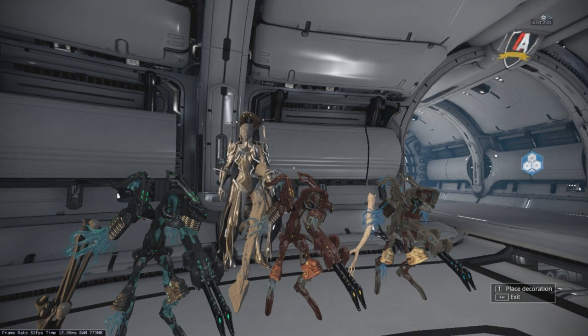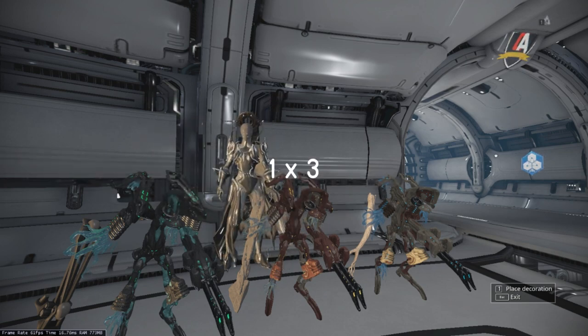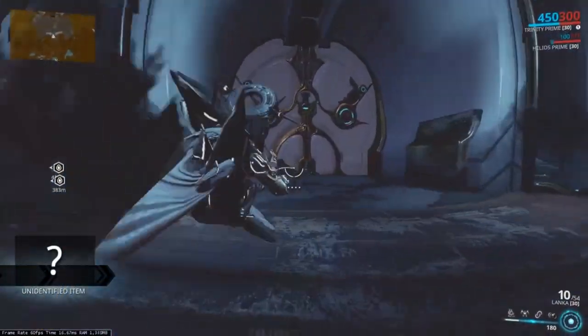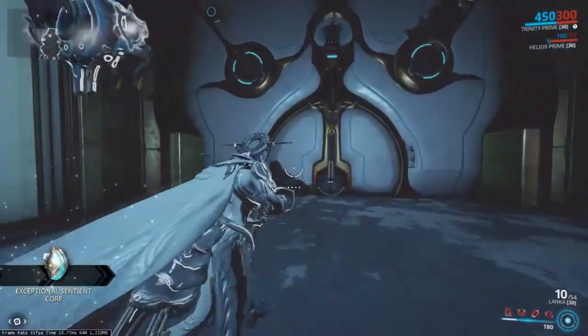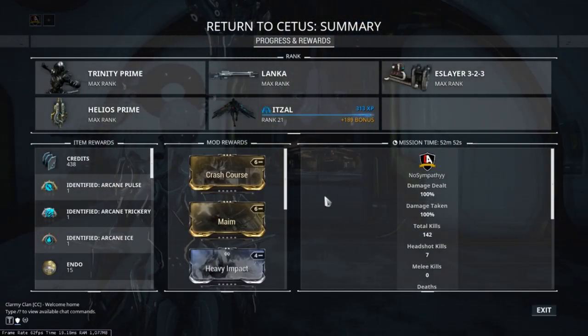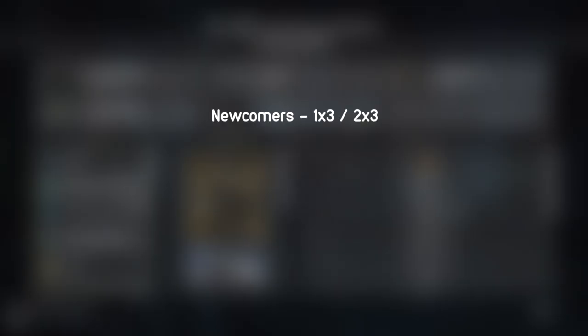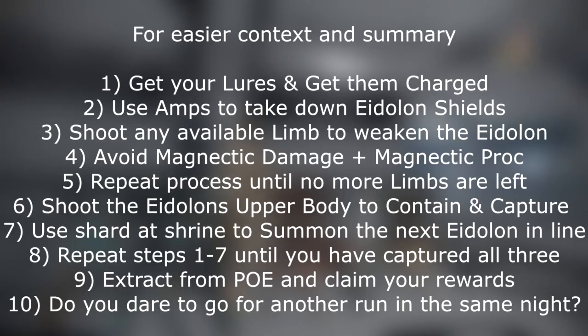Now that you have successfully killed and captured all 3 of the Eidolons, you have done what the community calls a 1x3 — one successful capturing of the Tridolons. This means you can leave the plains and go back to Cetus for your Arcane rewards. But the fun does not have to stop there — if you have more time remaining on the plains for night time, then simply go back in with your team and start the process again. A typical night should yield results of at least 1x3 or 2x3. A good squad will cover a 3x3, and an experienced squad will push for a 4x3. However, the very top veterans have been known to do 5x3 a night.